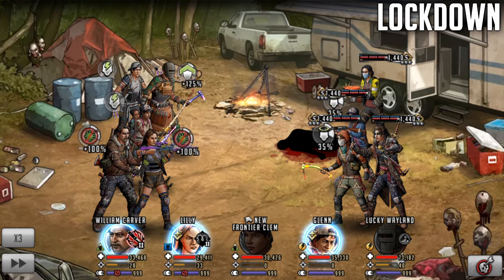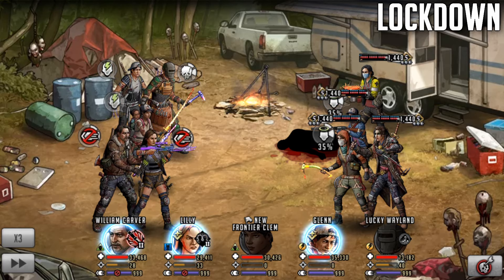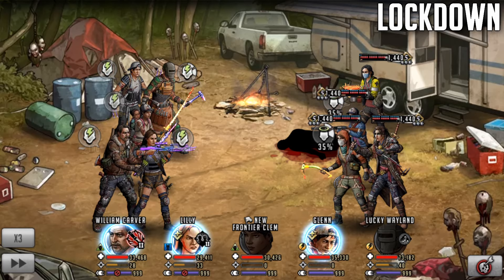Now if you look at the team, Clementine, William Carver and Lily all have focus for the rest of combat. So does Glenn, because one of the other teammates that is a non-Telltale can get it too, and it landed on Glenn in this case.